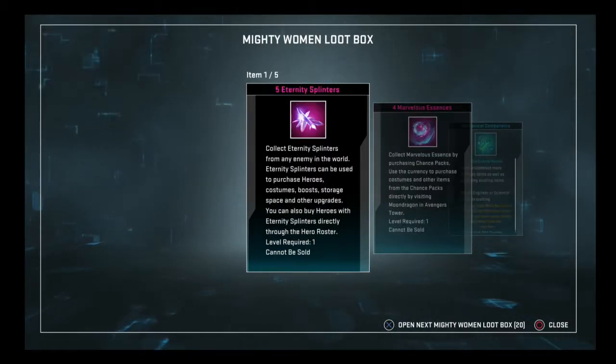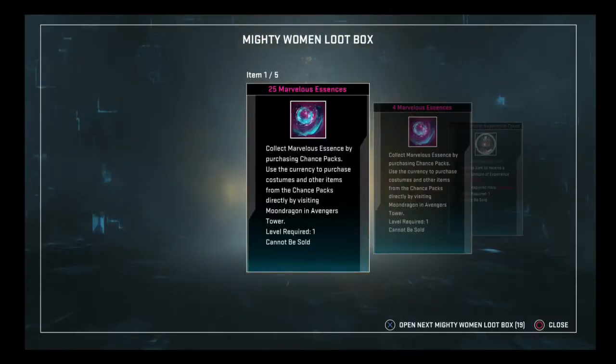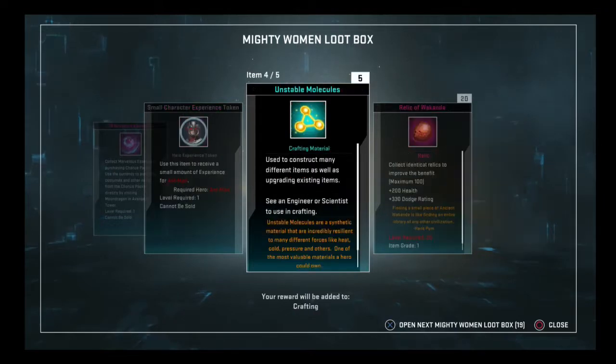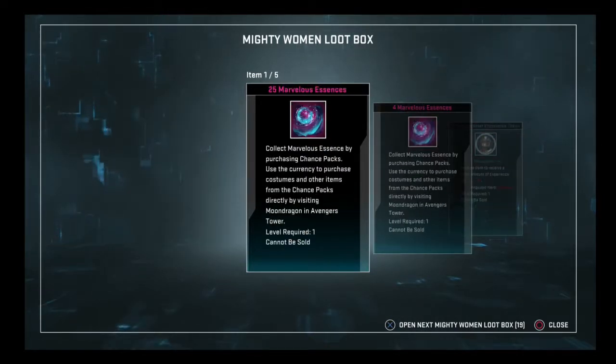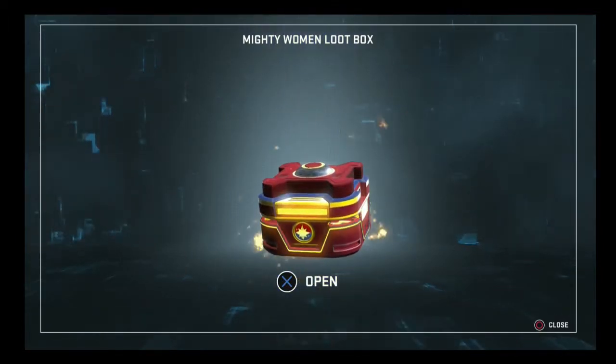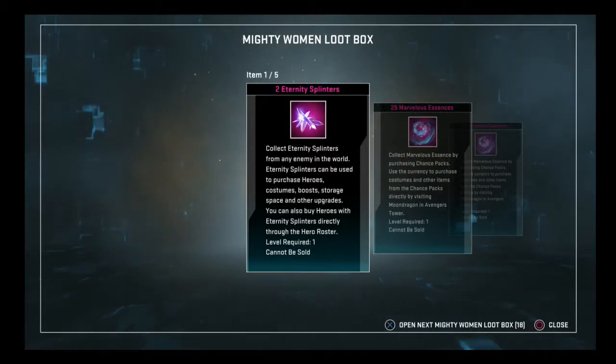But we need some skins. 29 essences, 20 stack of relics, 5 molecules, and an ant man. This is heartbreaking, guys.